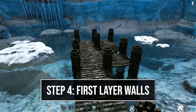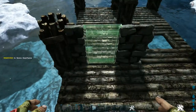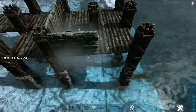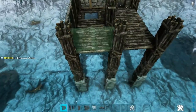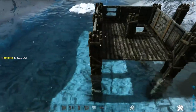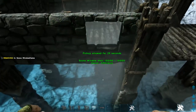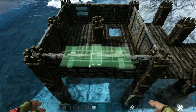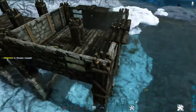Now place the first level of walls. Coming one ceiling in, place a stone door frame and fill it with a reinforced door. Add a stone wall next to it, then a stone window frame and greenhouse window on the right side. On the back side, place a stone wall on each position. On the left, place a stone wall, then a stone window frame and greenhouse window. In between the two walls on top, place a wooden catwalk, and do the same on the back and right side.